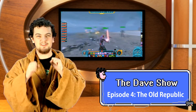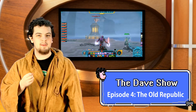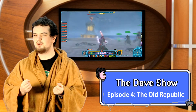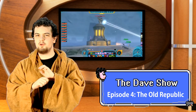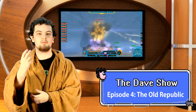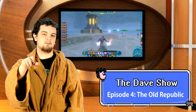But the light side and dark side thing, whilst cool, did become an issue for me. I found myself picking an option just because it had the points displayed next to it. Making these hidden would really increase the role-playing factor and you'd be forced to think through your responses instead of blindly going, 'Yeah, I'll do that for 100 dark points so I can get a new relic.'